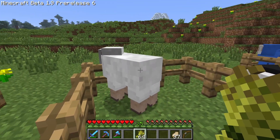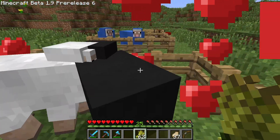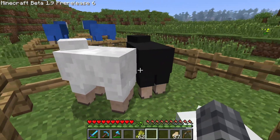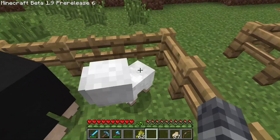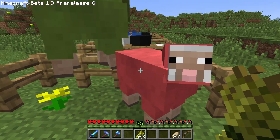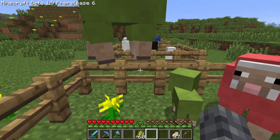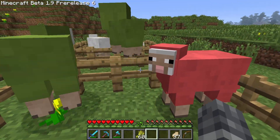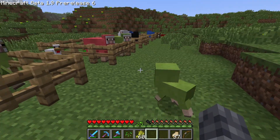What I want to understand is: is there a way to predict how the baby sheep will appear — will it be white or black? We get a little white sheep. Was that because I bred the white sheep first, making it the mum? I don't know. Let's try with these two — green and red. We breed red and green and we get green. Green was the second sheep, but also the sheep on the left. Does my orientation have something to do with it? I don't know, we're gonna have to do even more experiments.